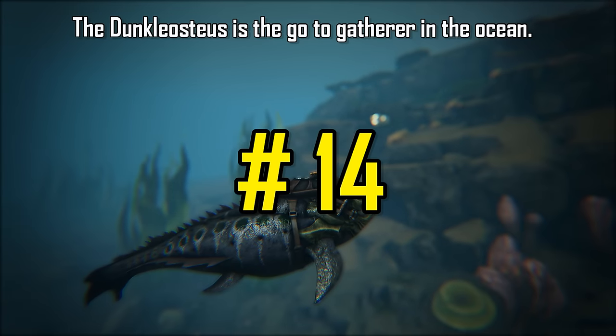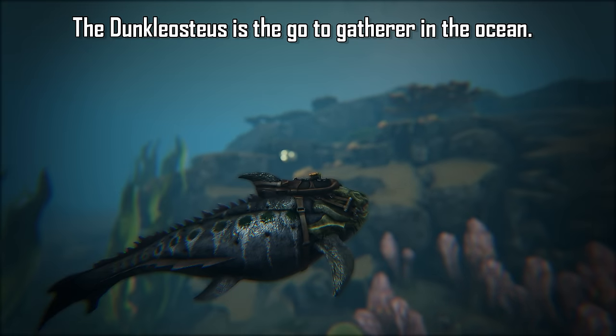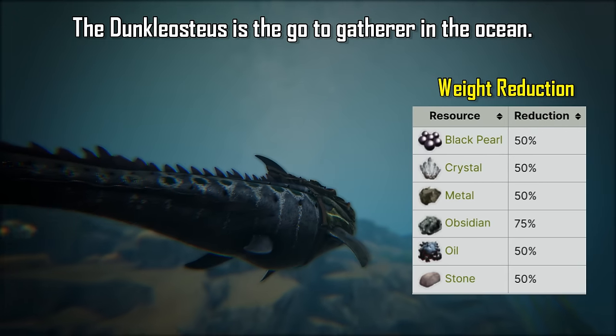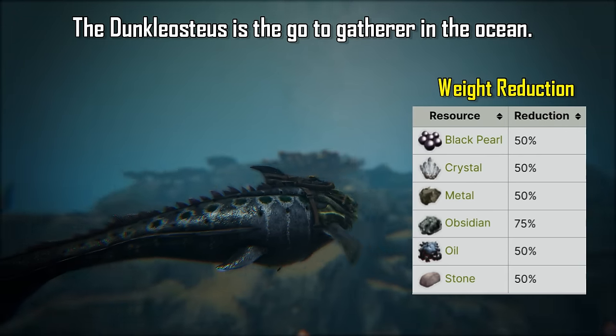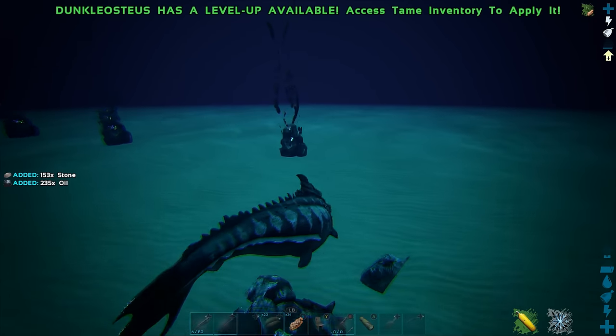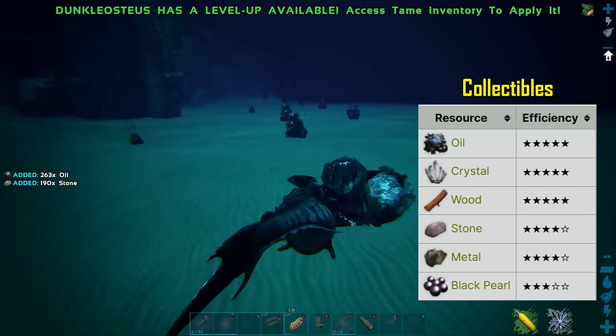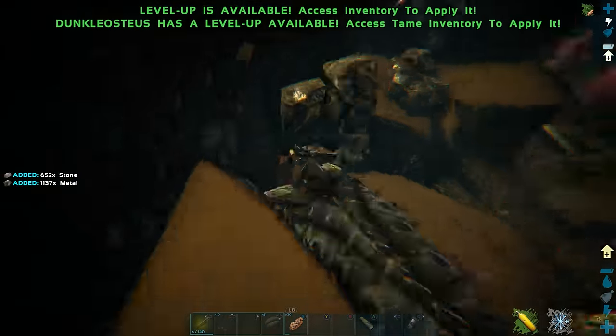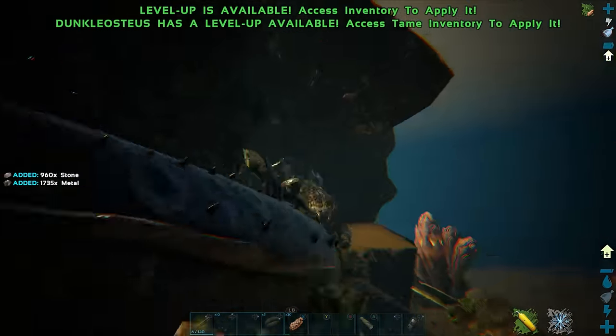If there was ever an underwater Argentavis, the Dunkleosteus would be a great competitor, giving massive weight reduction for a variety of heavy resources which are plentiful in the oceans. The only downside is that they are extremely sluggish and will most likely need a strong bodyguard to protect them from dangerous threats in the deep ocean. They are also the only aquatic creature that can damage stone structures.